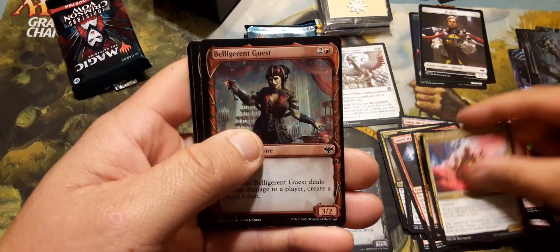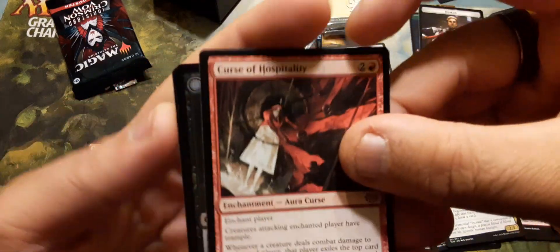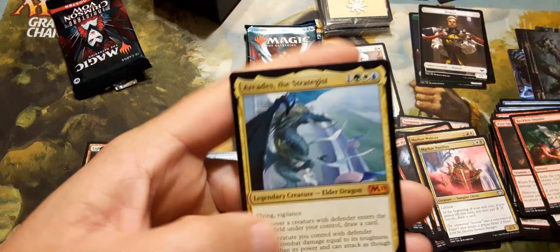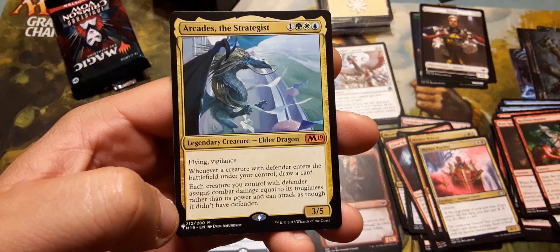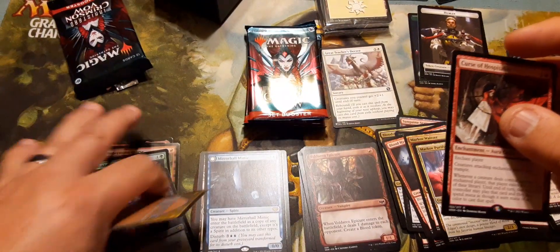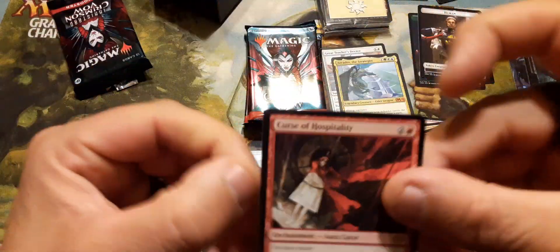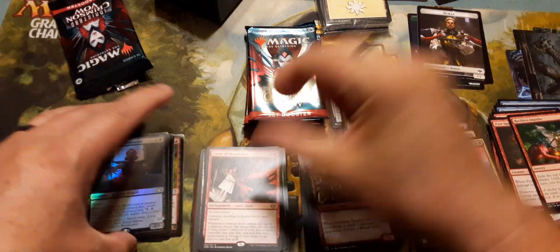Markov Purifier. Belligerent Voldaken, Curse of Hospitality — that no one should ever play. Oh there you go — Arcades! That's our list card. And Arcades is our foil rare, while our regular rare is Curse of Hospitality, which no one should ever play.